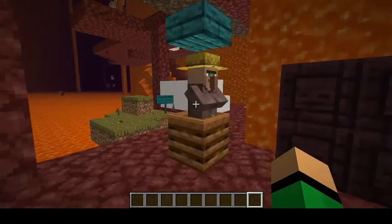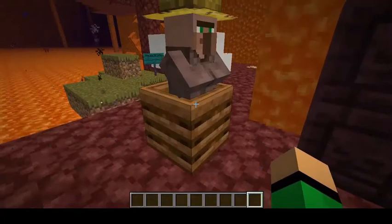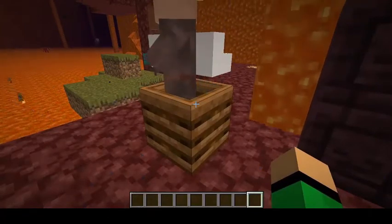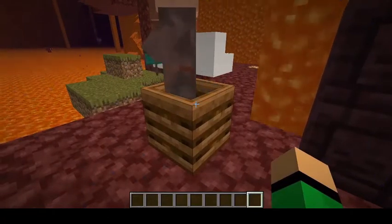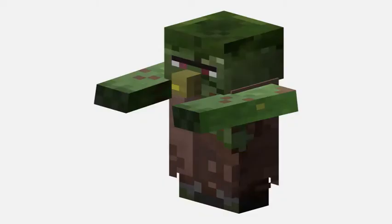The farmer villager, when they fill up on seeds, can now compost those seeds to make bone meal, and then use the bone meal to grow their crops faster. Also, if a villager is struck by lightning and turns into a witch, if you go out of despawn chunks for that witch, the witch will not despawn. And when you go into a zombie village, the zombies now stay there instead of despawning.